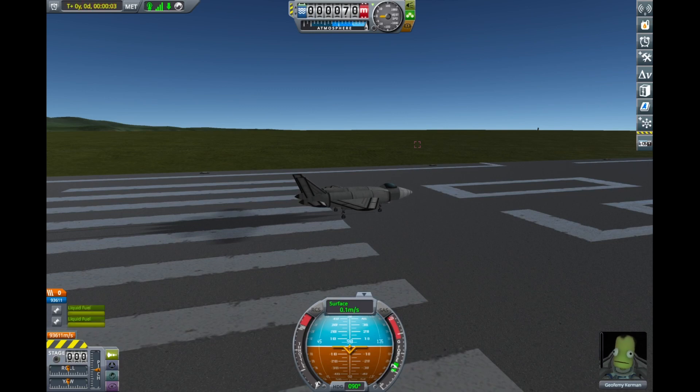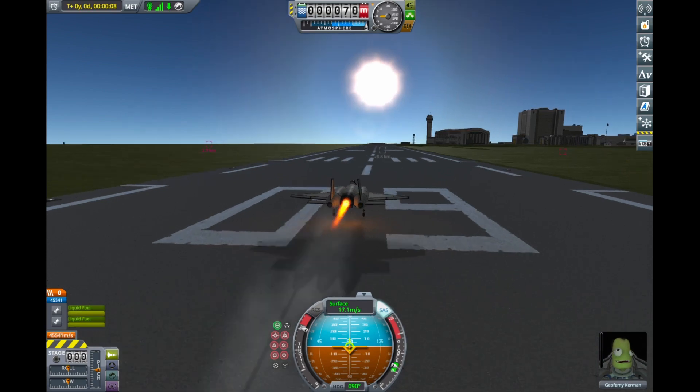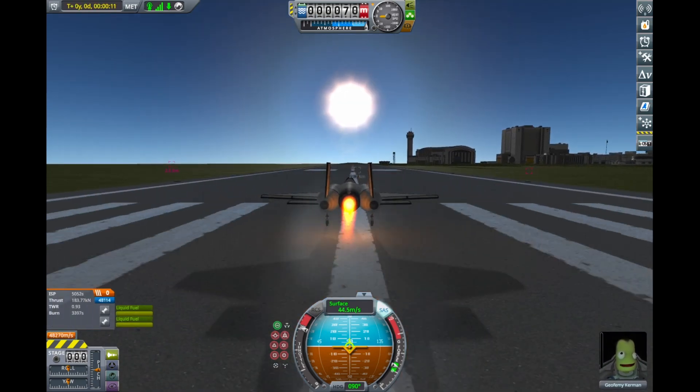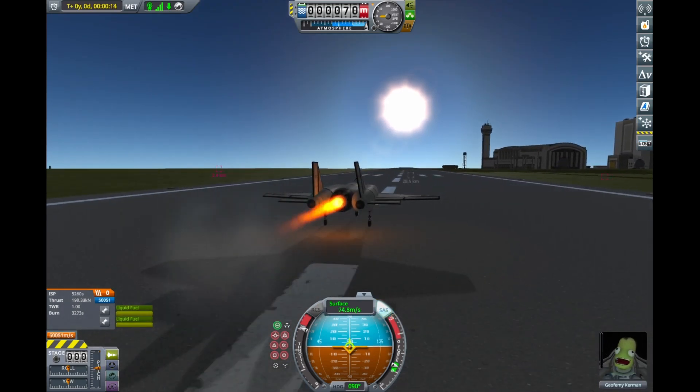And so here we are on the runway — let's go full throttle, let's give it the afterburner, SAS, and it should be able to take off relatively quickly. I think we have about a 1.4 — oh no, we don't have a 1.4 thrust-to-weight ratio at this point.